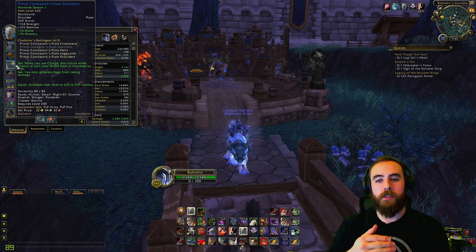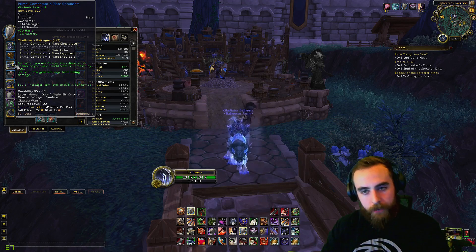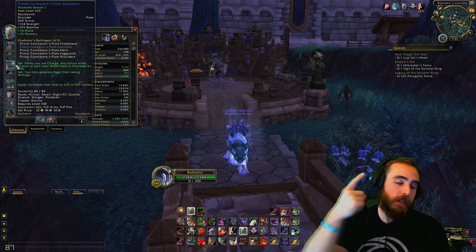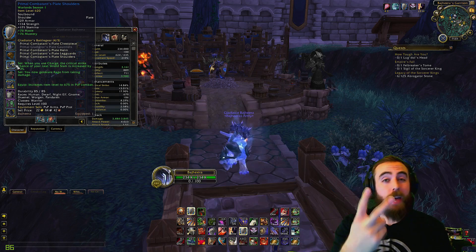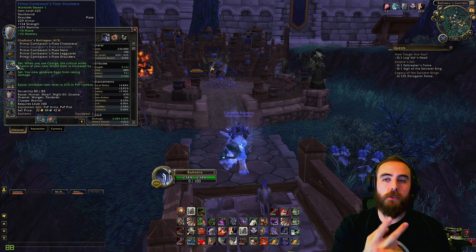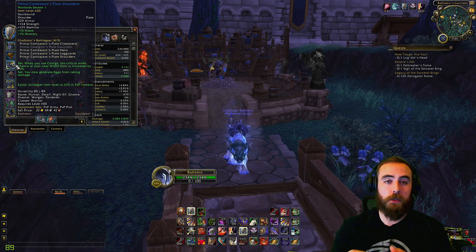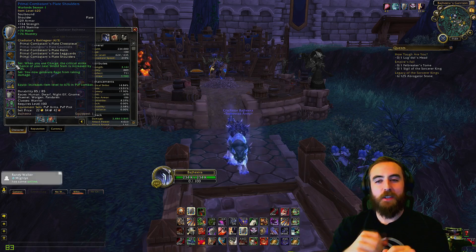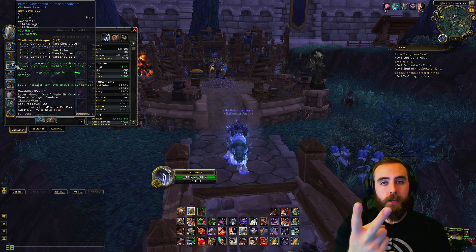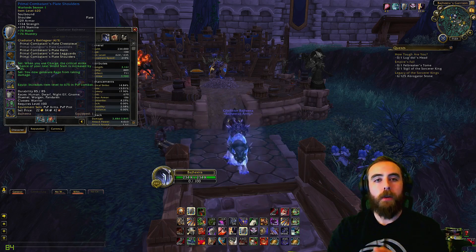Getting your two-piece and four-piece set bonuses is going to give you special bonuses beyond just stats that will improve your character. So if you're looking to buy honor gear, that is probably the best way to do it: battlegrounds first, then maybe farming Ashran artifacts if you need to. Farming Ashran artifacts is actually a really good way of getting honor, especially if you're tired of battlegrounds — just make sure you don't get ganked out there, because if somebody kills you they take half your artifacts.